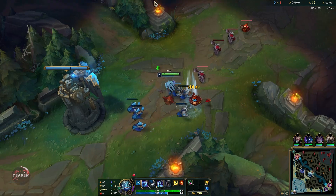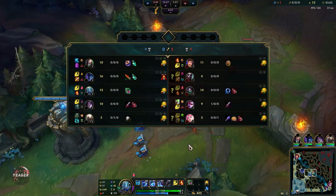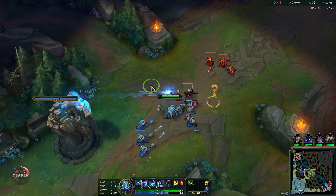Your Q will make you dash through the target — it is a fixed distance and it will also proc on-hit effects.